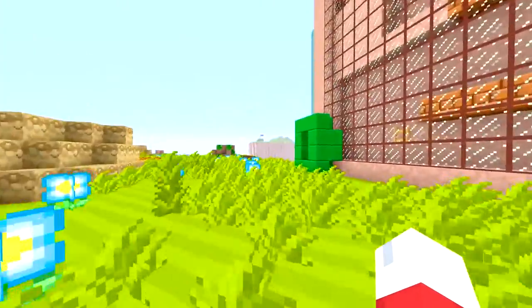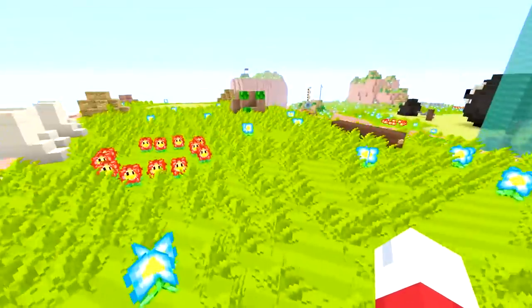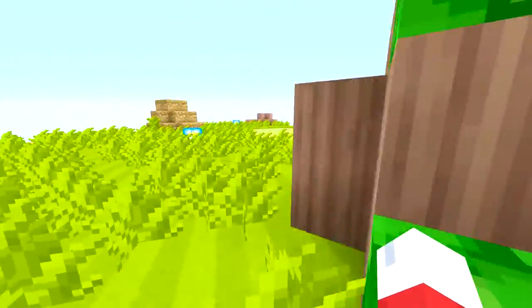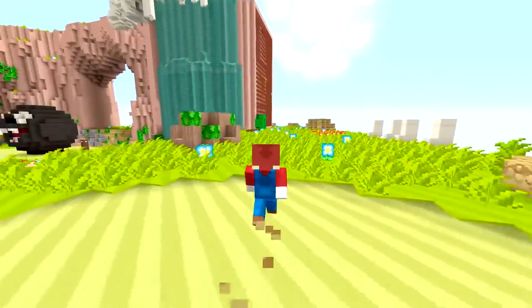So without further ado, guys, let's get right into it. It looks like, well, let's go explore over here a little bit, Cappy. What do you think we have to do now? We'll just have to find two more power moons, Mario. I don't think there's anything over here, Cappy. I think this is just open land. Yeah, there's nothing over here.